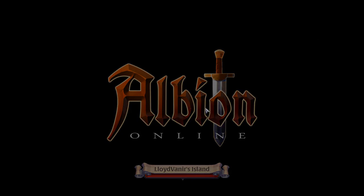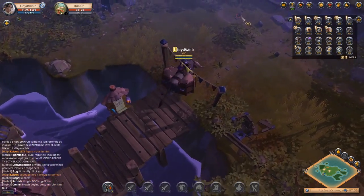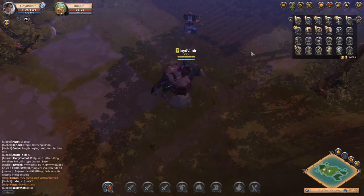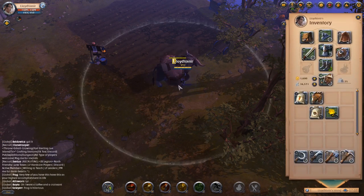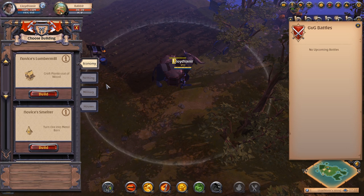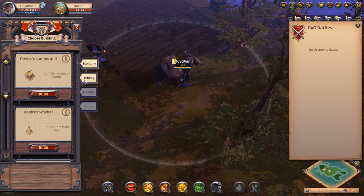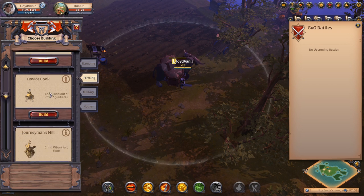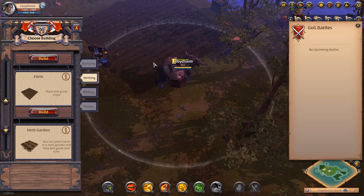Once you go to your island, you should have a place where you can farm. Dismount of course — you're going to press H, or open up your building menu. If you're on PC, or if you're on a phone or tablet, you're going to hit the farming tab.